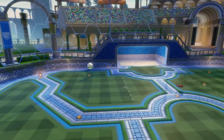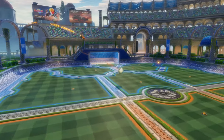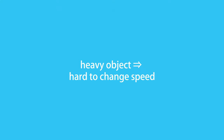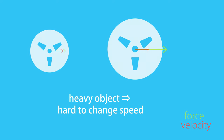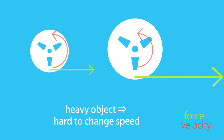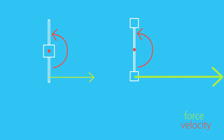To understand the full extent of the realistic physics, we need to talk about the moment of inertia. I'll explain it as simple as possible. Inertia is the resistance of an object to change its velocity — a heavy object requires a lot of force to move. The moment of inertia is the same thing, but for rotations. An object with a large moment of inertia requires a large force to start spinning. The moment of inertia is a result of how heavy the object is, as well as where in the object the mass is located.